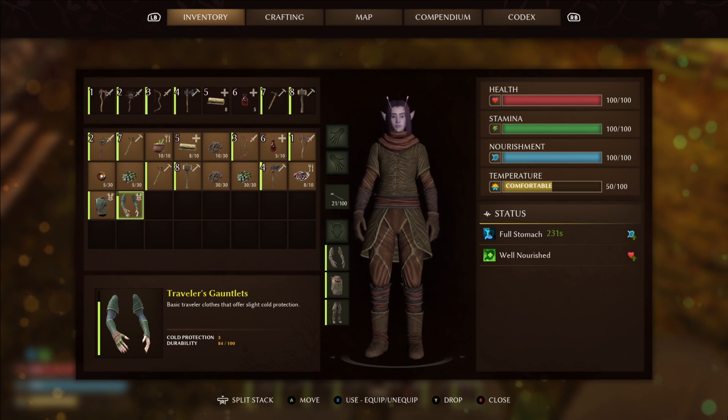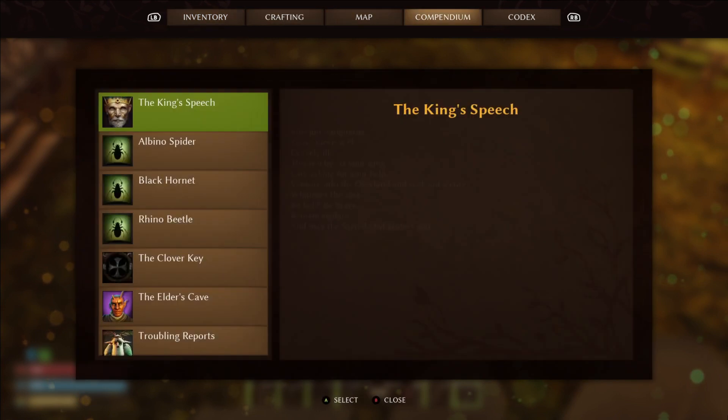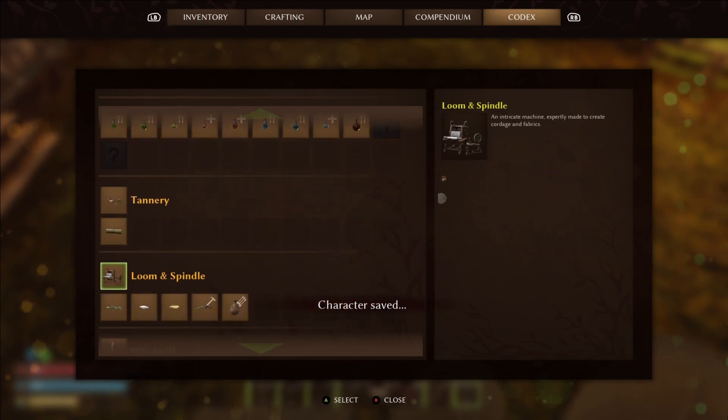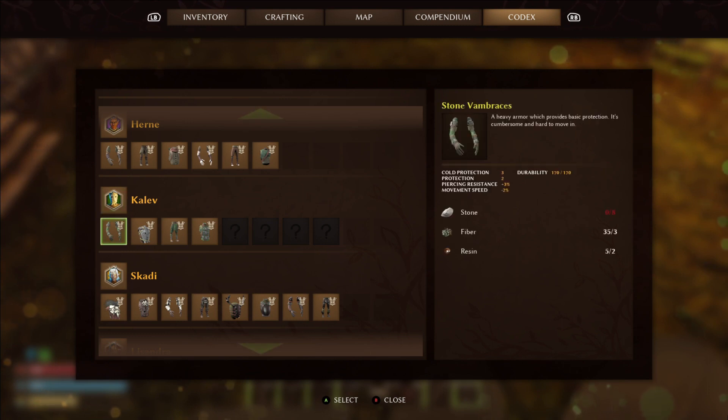Tip number three: you can find the materials you need to make anything on the go in your codex. That includes armor and other items, so you can see what you need to make things in the campfire or the workbench. You can also see what NPCs sell — here you can see what Caleb sells and exactly what ingredients you need to bring him.